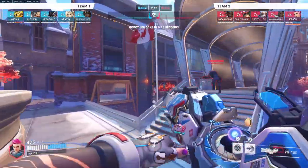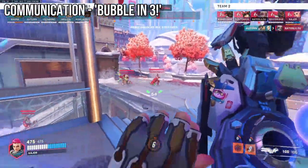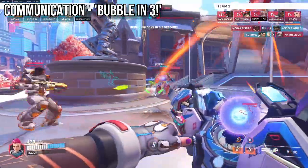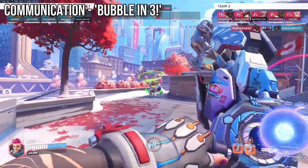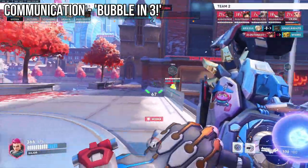Starting with communication: it can often be a good callout to say 'bubble in 3' or 'bubble in 5' if you're playing Reaper Zarya or playing with a teammate expecting bubbles. This just lets them know roughly when to engage, meaning you synchronize your aggression together.